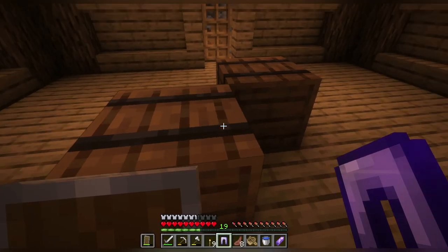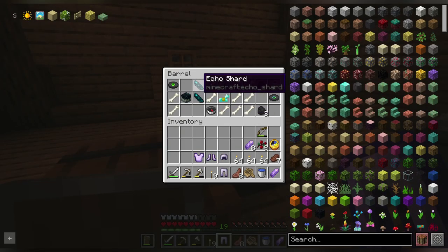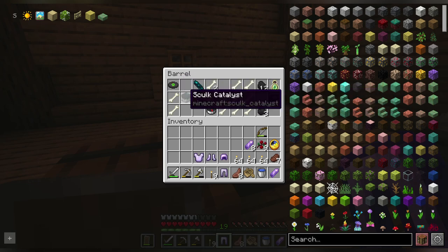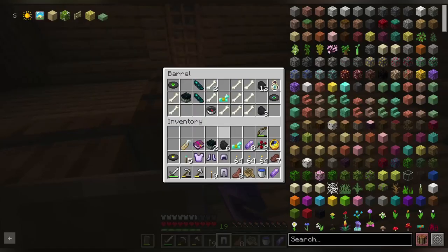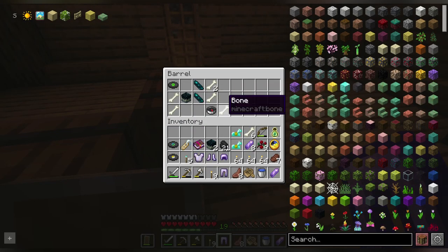And this is ancient city stuff. There's some stuff in here - echo shards, and a compass. Oh, you're actually becoming a catalyst. And a name tag. And bones. Yes, that's perfect. Now we get to finish our little area today.